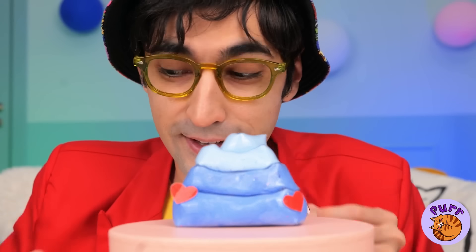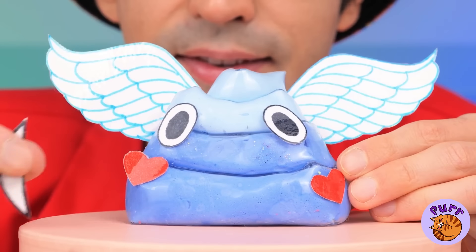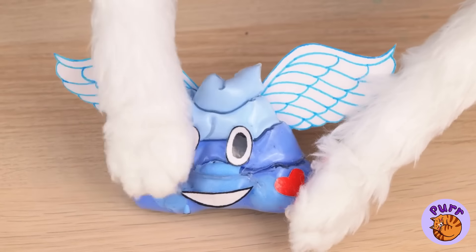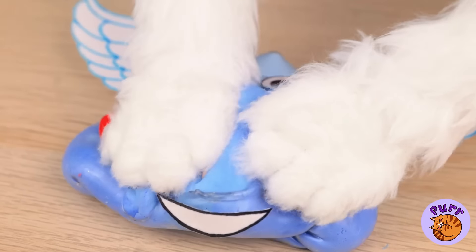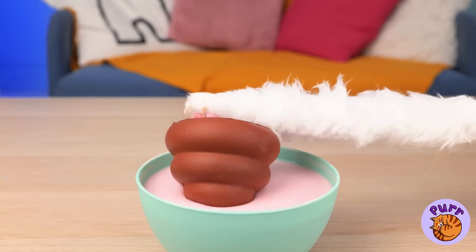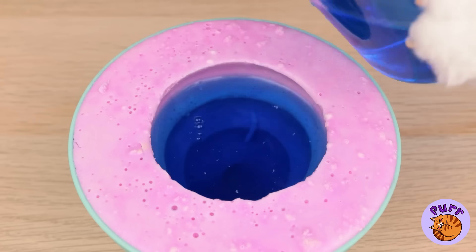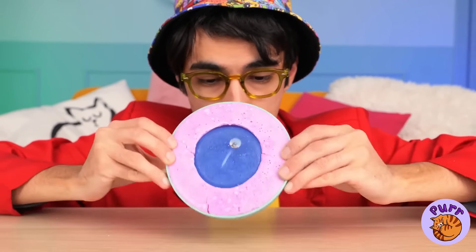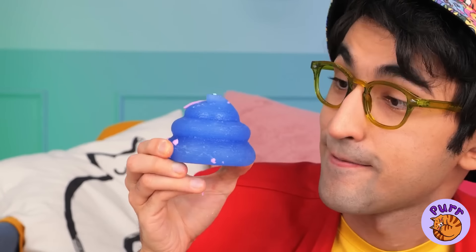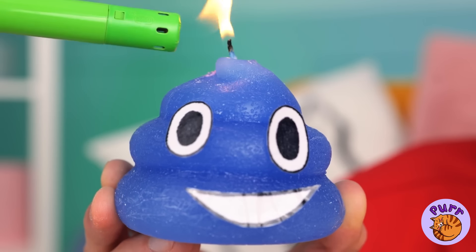Now let's make Kitty a brand new friend — I think he'll be a good influence, unless of course Kitty gets to him first. Kitty can always make his own friends. Let the soap harden, flip it over, and help our new friend put his face on. What a bright little guy!